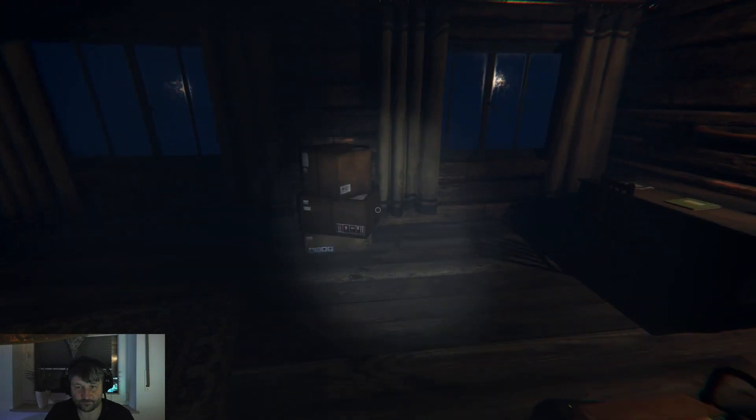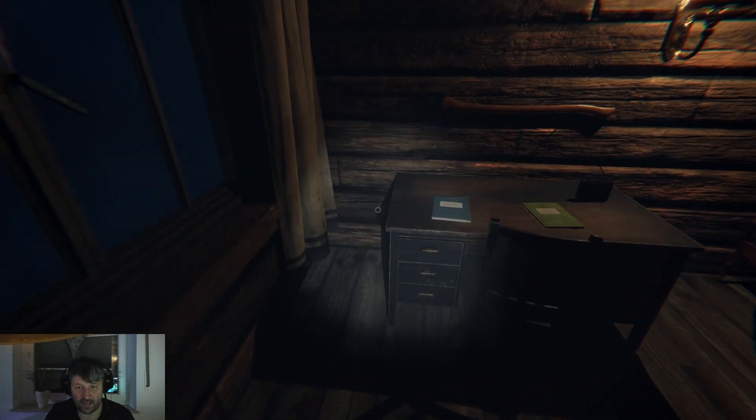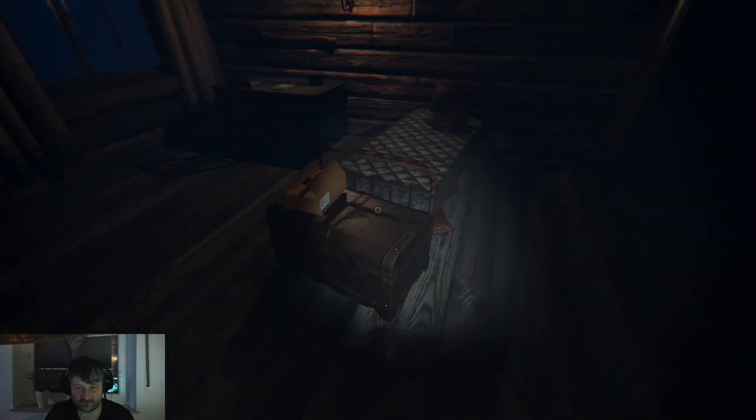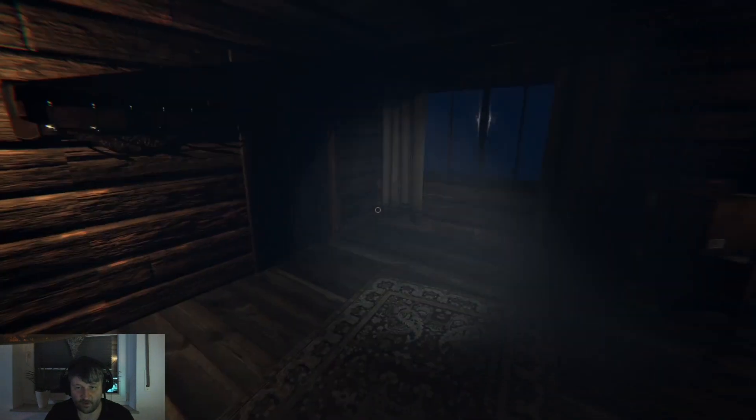Back here in this upstairs bedroom you can find a Ouija board here on the mattress, a music box on this desk, and a voodoo doll here on the box.